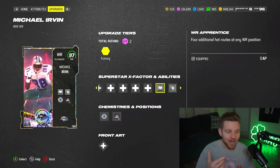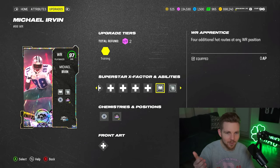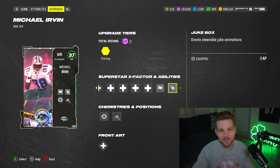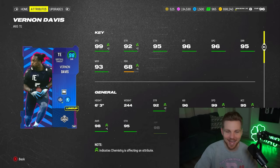Because I'm not using Hot Route Master, I have to go out and get cards that get Apprentices — Route Apprentices — completely for free. So Michael Irvin is a great example if you have 2.5 million coins to spend: free wide receiver Apprentice and free Jukebox on top of it. I also scooped a brand new Vernon Davis for a million coins — zero AP, Titan Apprentice, and this guy is nasty.